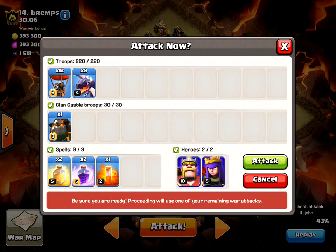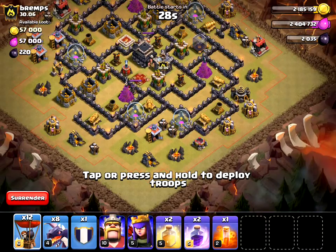I have 12 max balloons and eight level four dragons, a max lava hound, two heals, two rages, one poison, and my heroes. Here I go.